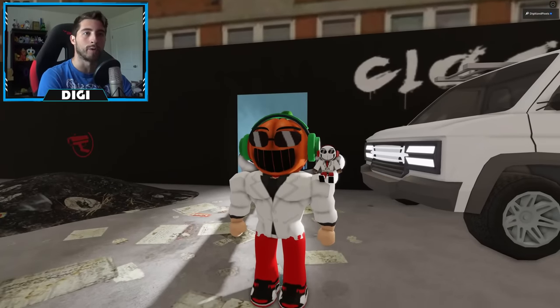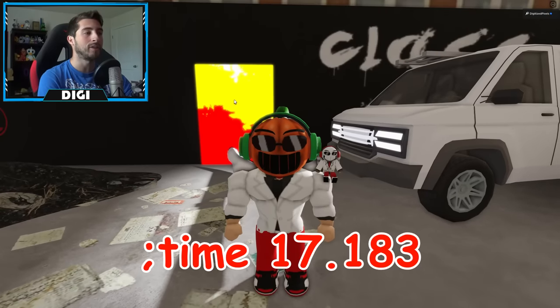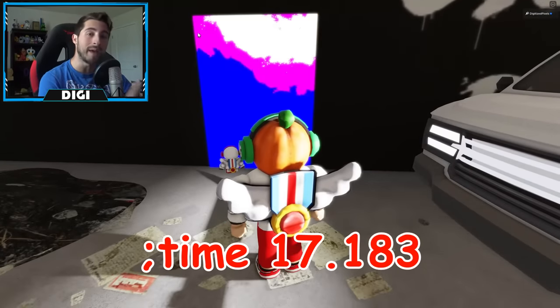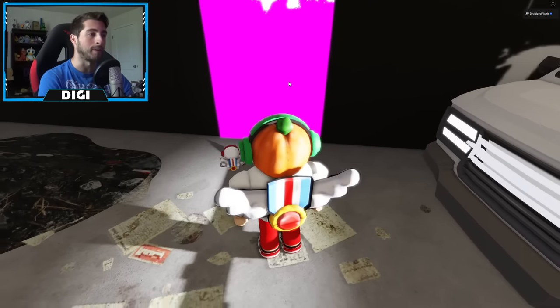But if you're in a private server, what you can do is type in this command right here. It will then activate the door, setting the time of waiting to zero. You have one minute to enter this door, whether private server or public server.